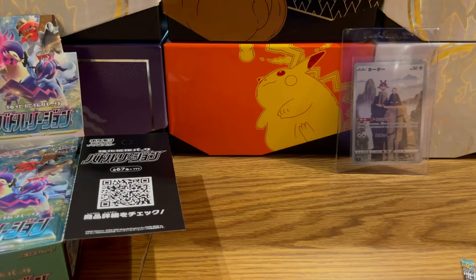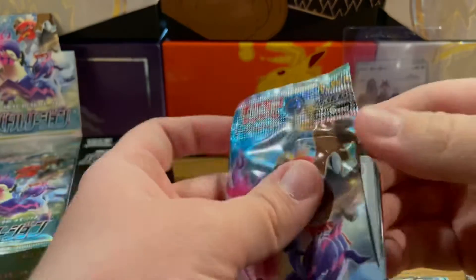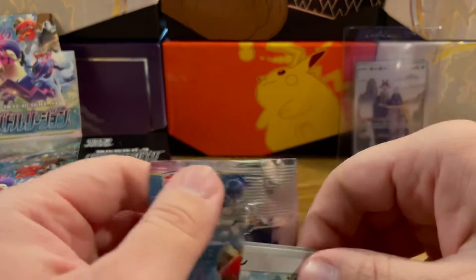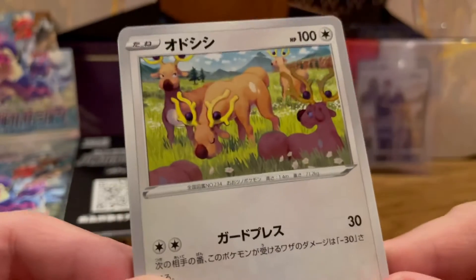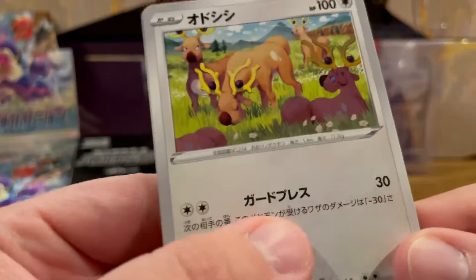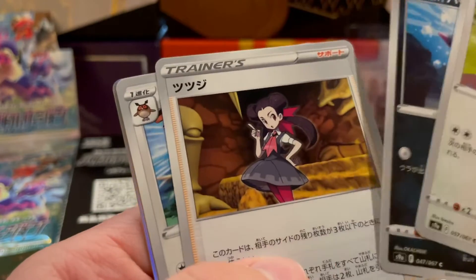I could collect this whole Japanese set just for the reverses, and you still get the holos too. I'm definitely putting all of this in the binder. I really don't know how many packs come in this box. I need to get the Stantler in a reverse — I love the Stantler. It's kind of like the game: one, two, three, four, five Stantlers here — kind of like a mass outbreak from the game.